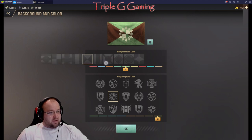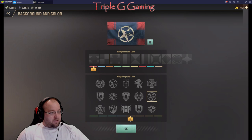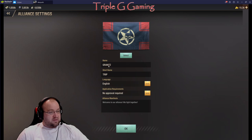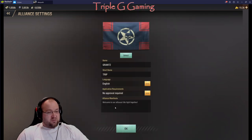Going into alliance settings, it allows me to select a kind of flag — let's pick something like this guy right here. We can pick the color, so let's do red, then something like this, and a cream color. So red, blue, and cream. This is the name and short name, which is just the initials that will show up. You can set the language and whether or not the alliance needs approval, is closed, or has no approval — meaning people can just click join and drop in and out as many times as they want.